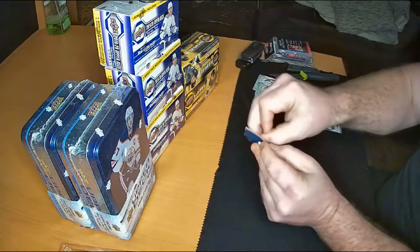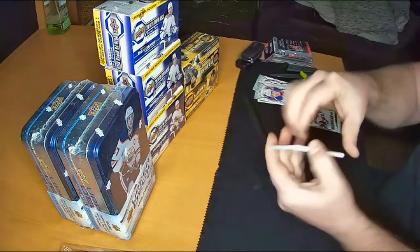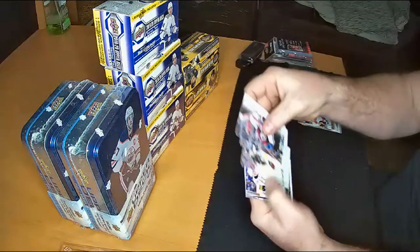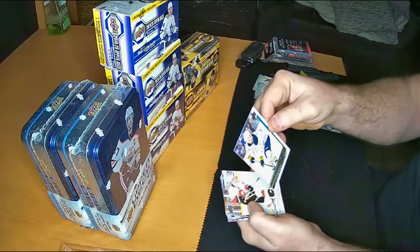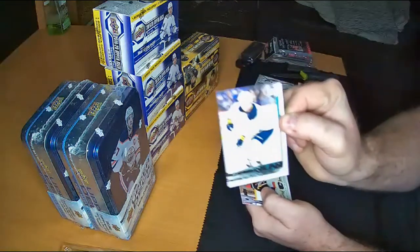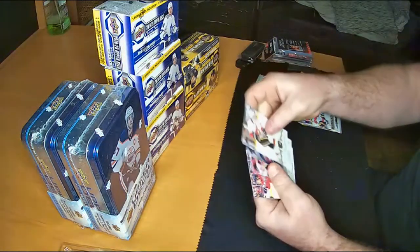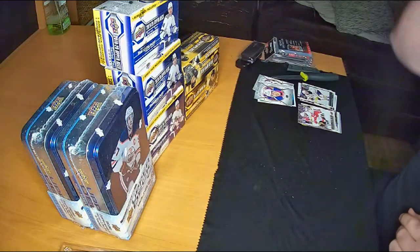We have a young gun in here — that's great! Grubauer, Thornton, Grabner... Casey Middlestadt! Buffalo hit — that's a nice hit, that's a nice card too. There's Casey Middlestadt. Kachuk, Cole, Panarin, and Oshi. So that does it for 1819 Series 2 folks — apologies, we didn't hit anything large.